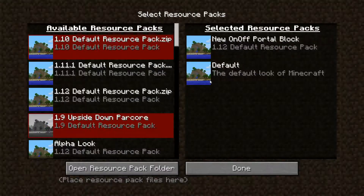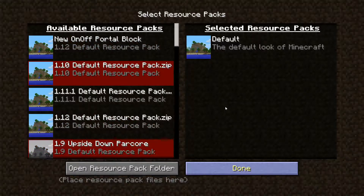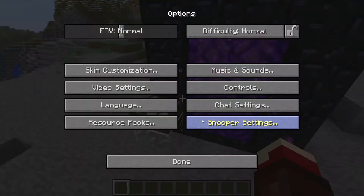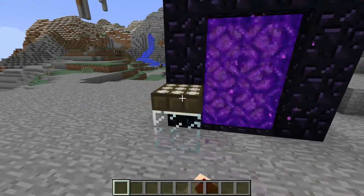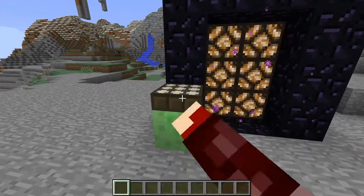First of all, there is actually a resource pack. Take that off and you'll see what it looks like. This is what it looks like without the resource pack when you're using it.